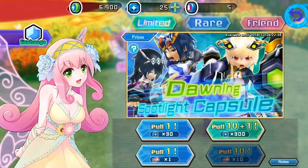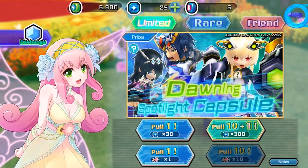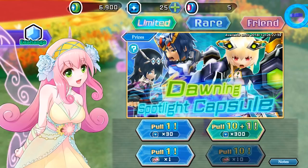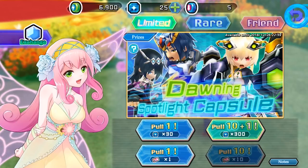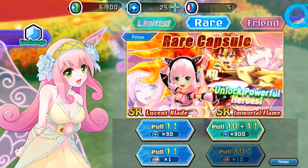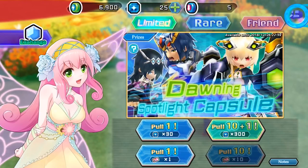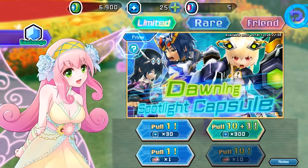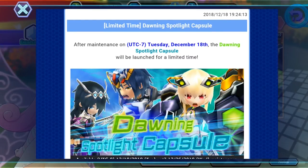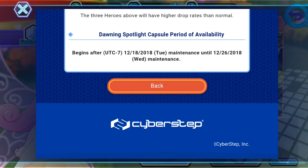That is so weird. So 30 is only one pull — 300 for that. What are these? A lot of powerful heroes. That's kind of cool — do they give you rates and stuff?